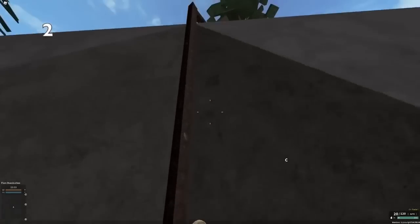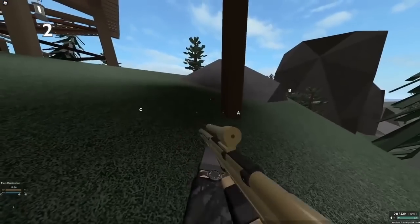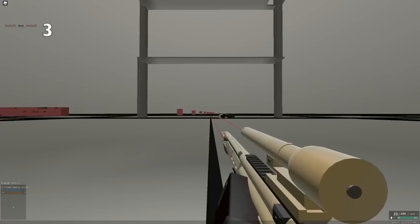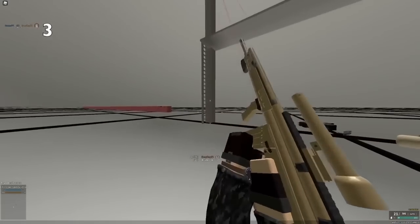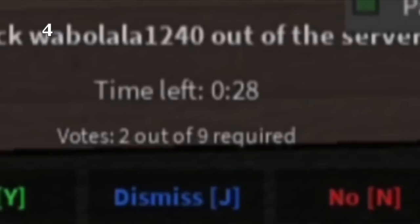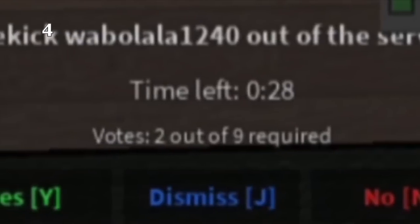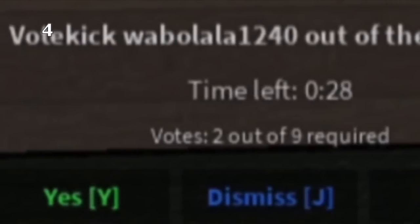You can super jump off of ladders super easily, and it can really help you to get out of a fight or get into a fight or avoid shots. Players in Phantom Forces don't even have any kind of spawn shield, so as soon as they spawn in, just kill them. If somebody's getting vote kicked, you can press the J key, and it will just completely delete the vote kick.